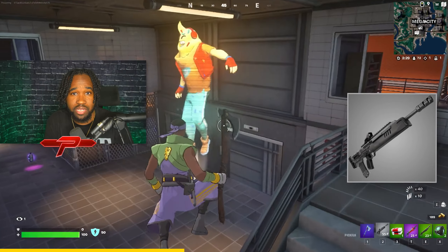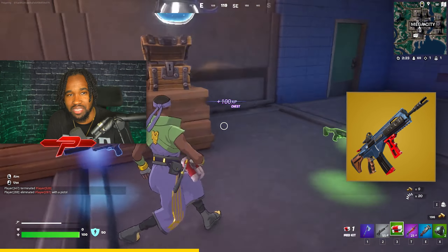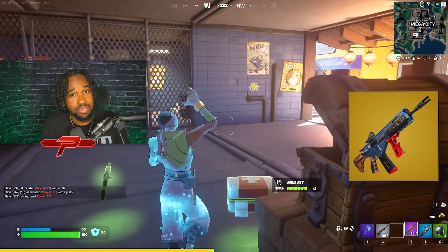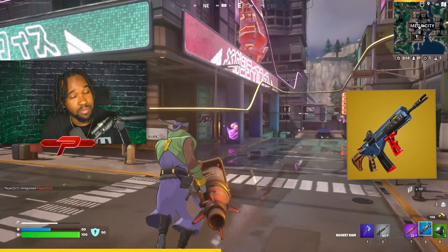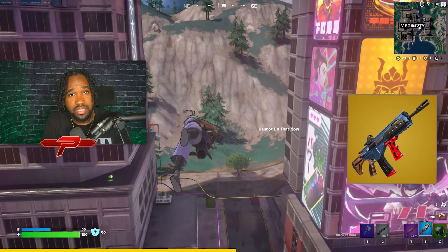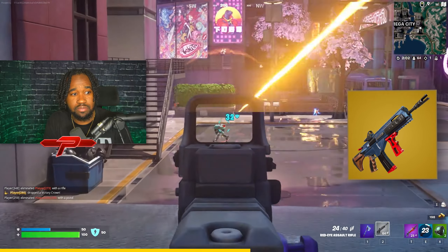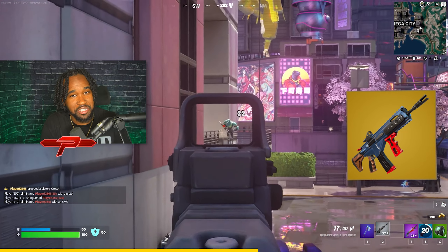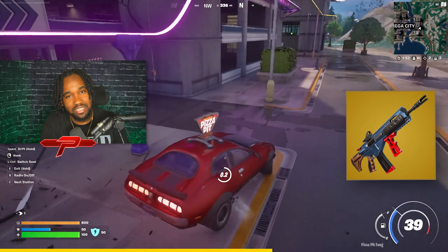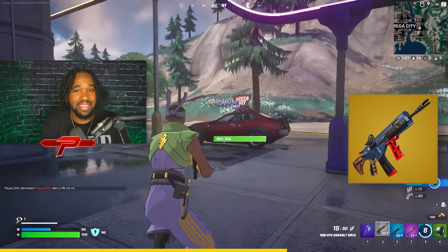In the same video we're also going to see eliminations with the new Mythic MK7. If you remember back in Chapter Three they had the Rock inside Sanctuary — you could kill him and he'd drop a Mythic MK7, not the MK awful but the MK7. That gun is back in the game. You can get it from a vault on the south side of the map called Relentless Resort. The fire rate is insane — combo it with Scope Salvo, probably one of the best perks this season, and you're going to be absolutely beaming.